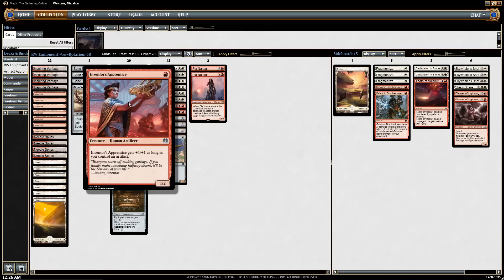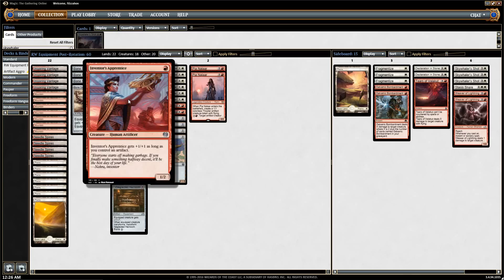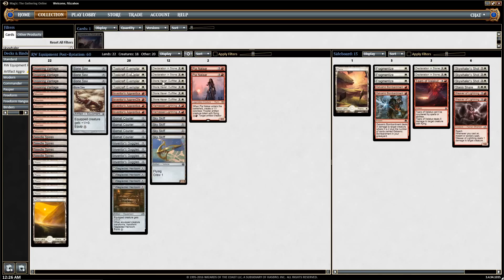Inventor's Apprentice wants at least one artifact in play and becomes a one-mana 2/3 — they're calling it Nerd Ape after the old Curd Ape. So we want to play artifacts and equipment, and we're incentivized to do that by many of our creatures.